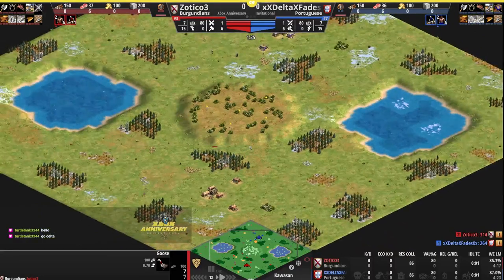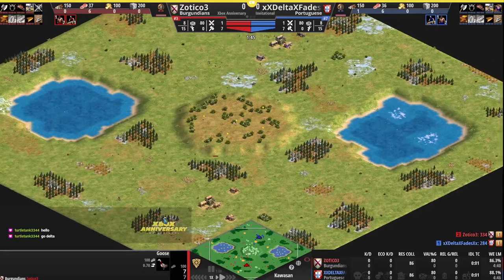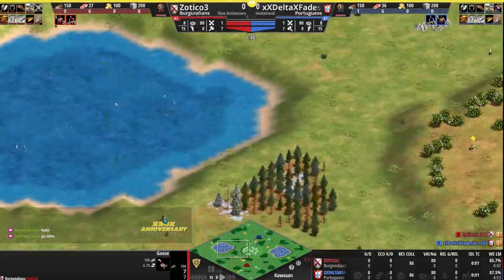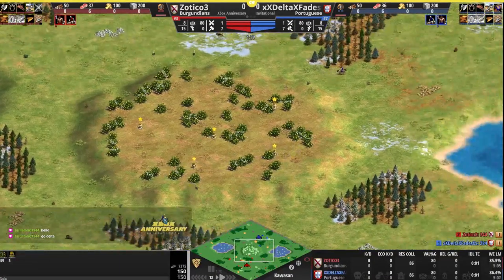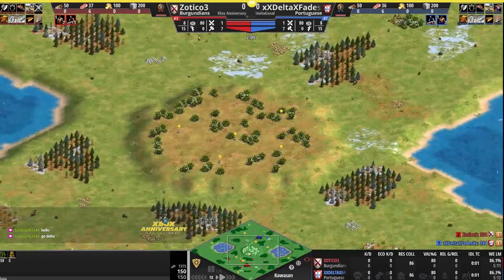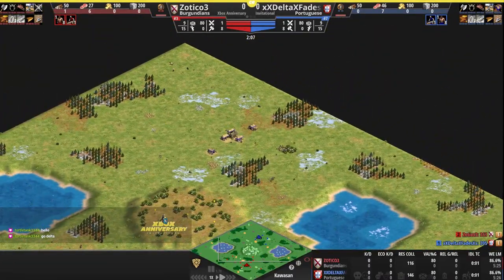I was still thinking this was four lakes because that's what they picked on the dashboard when the lobby was initially set up — but this is Kawasan. There's only two lakes, two lakes in the center with a whole bunch of fish in them, and of course the big berry and relic kill there in the middle of the map. Delta up here on the north as the Portuguese, with his backside of the map really open, and his gold a bit far from the TC.